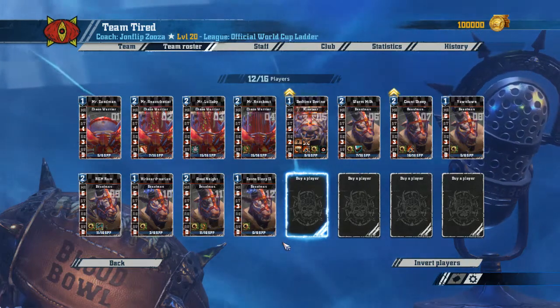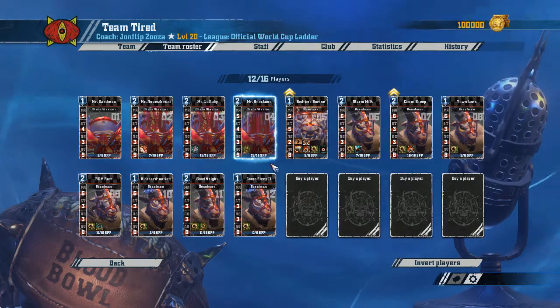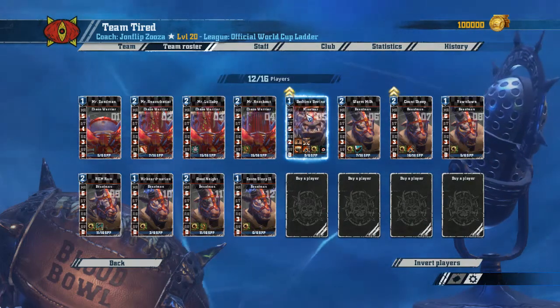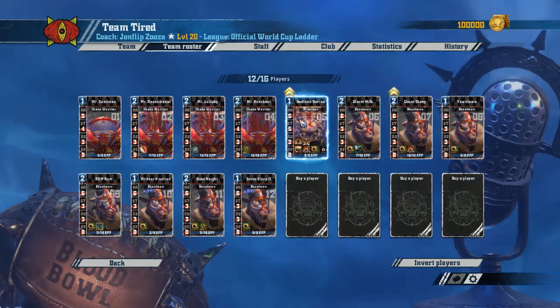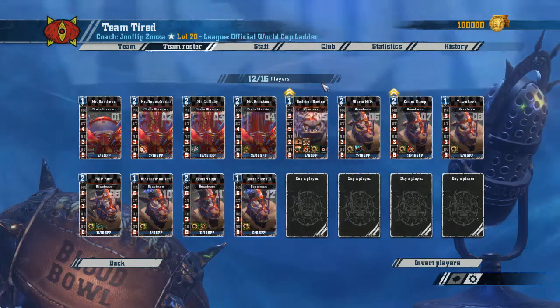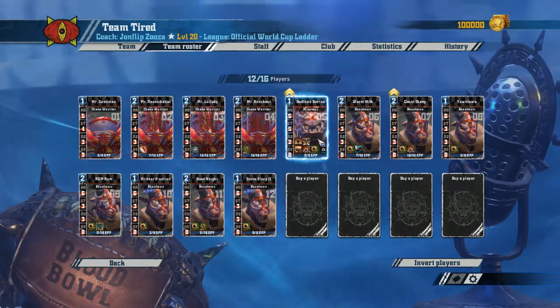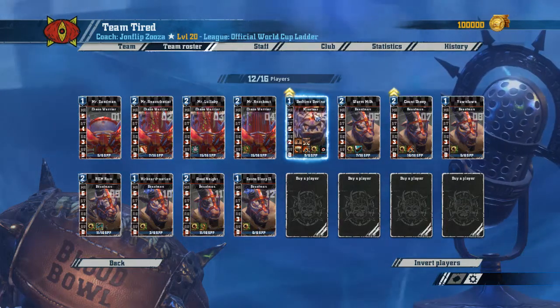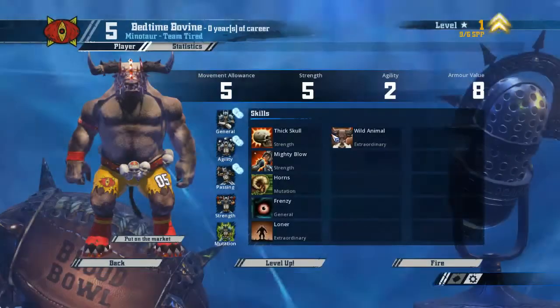We added an extra Goatman — or Beastman. We didn't have to do that, but it's nice to have one extra, just in case. Our Minotaur has leveled up. He got MVP in his first game, or maybe his second, and last game he actually started injuring some opponents. That's what we want him to do, so let's see what we can get on him.